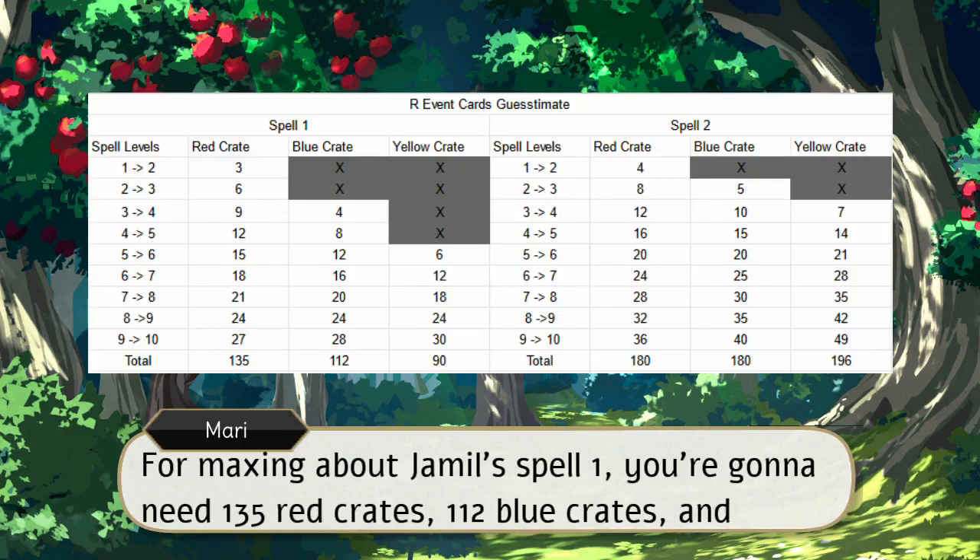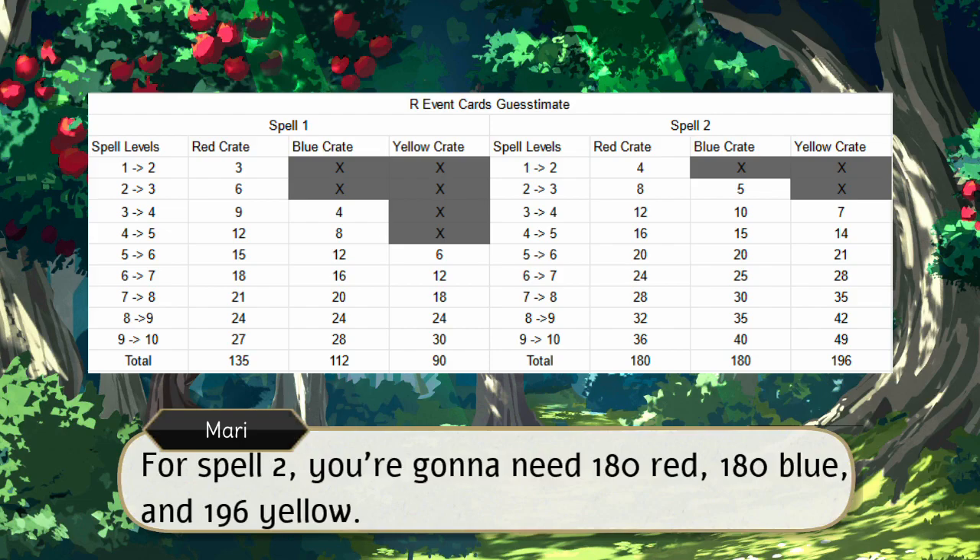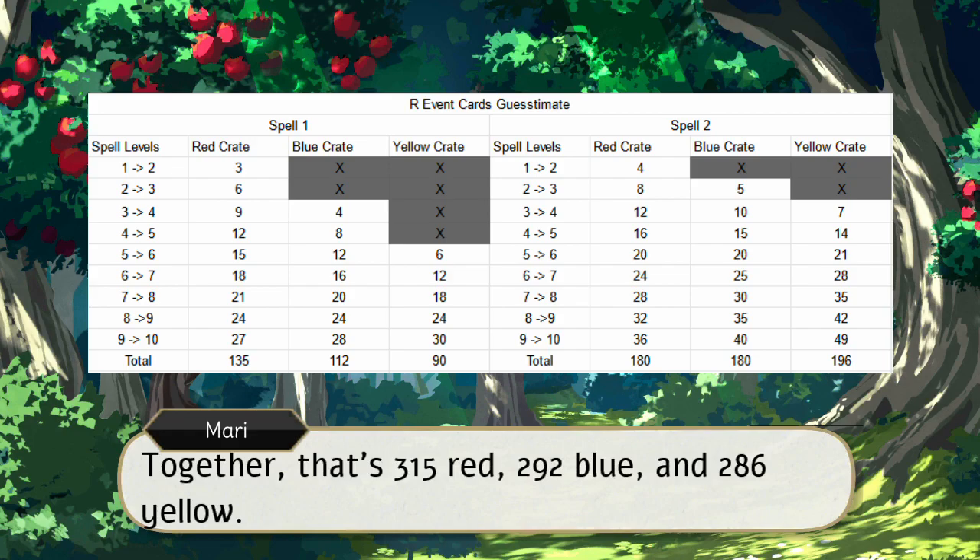For maxing out Jameel's spell one, you're going to need 135 red crates, 112 blue crates, and 90 yellow. For spell two, you're going to need 180 red, 180 blue, and 196 yellow. Together, that's 350 red, 292 blue, and 286 yellow.